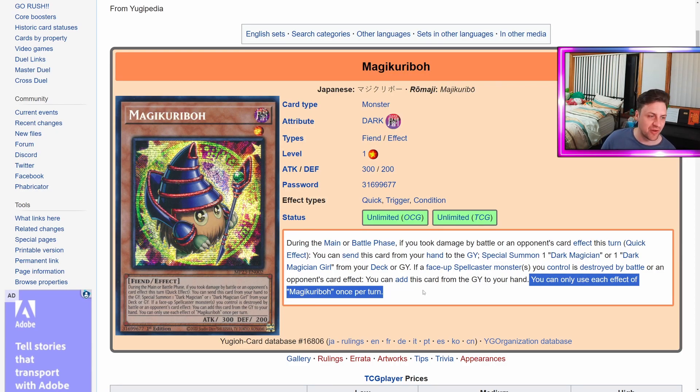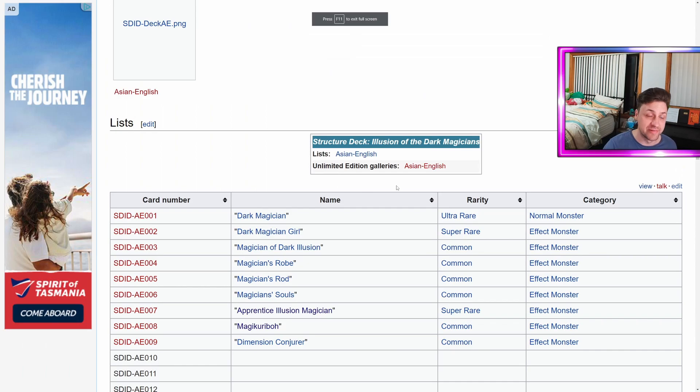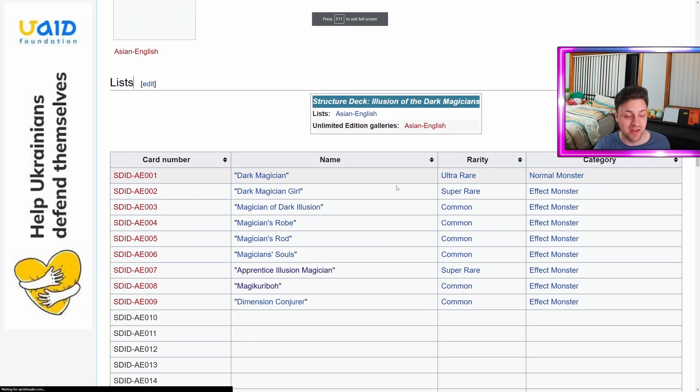If someone's going to battle phase and they can't kill you because they just keep hitting your Dark Magician and you keep summoning it back, that's on them for losing to a Dark Magician. I don't know why they're so scared to give us good cards, or if they're going to give us an effect like this that's very battle-phase-orientated and kind of very old school Yu-Gi-Oh, just don't make it once per turn. Just let us keep looping the Magikaribo effect — it wouldn't even be broken. Let us have nice things. Anyway, if you can't tell, I love Magikaribo. I just wish it was a little better.